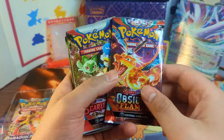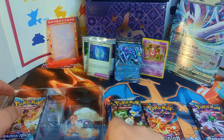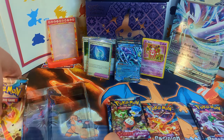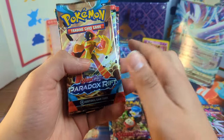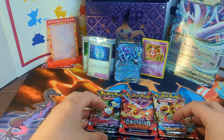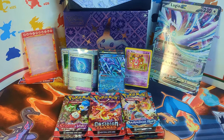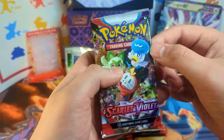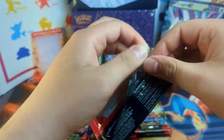We do get 2 Paradox Rift, Obsidian Flame, 2 Scarlet, 3 Scarlet Violet. So there should be 11 packs in this small box, which is pretty impressive. We do get another 2 Paradox Rift, another Obsidian Flame, Obsidian Flame, and Obsidian Flame. Oh wow — so we got a lot of Obsidian Flame. We'll start cracking into these, starting with Scarlet and Violet here.